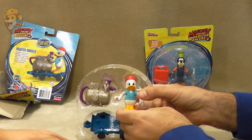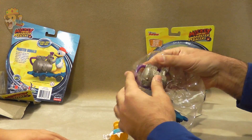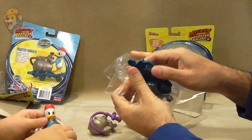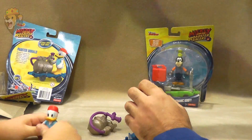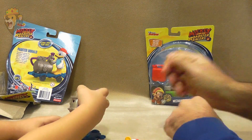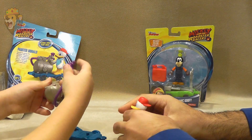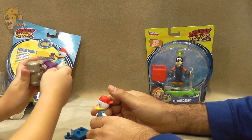Feet first — we decided that was the easiest way to get them out. Donald has his cap backwards. And here's his sprayer. It actually is flexible. Okay, we'll put Donald on there.